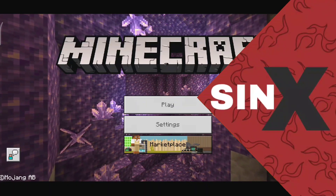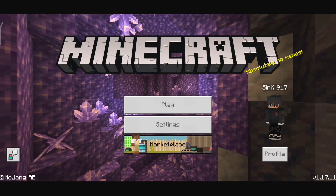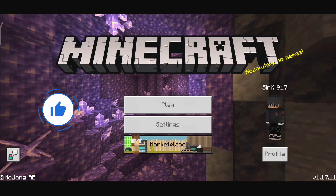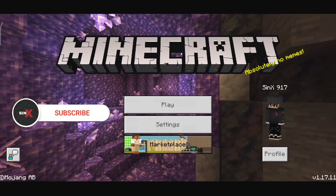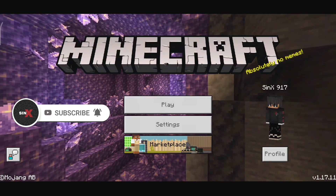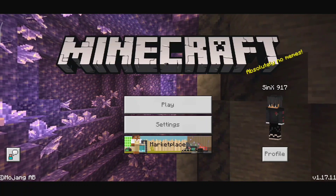Hey, what's up guys, this is CyanX and today I'll be showing you how you can play hardcore mode in Minecraft Pocket Edition. Before starting the video, make sure to like this video and subscribe to my channel if you are new, because I make videos on texture packs, add-ons, shaders and stuff like that. If you're interested in that sort of thing, make sure to subscribe — let's hop into the video.